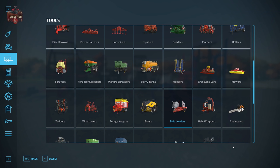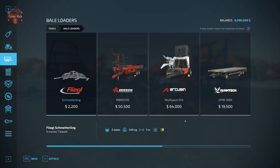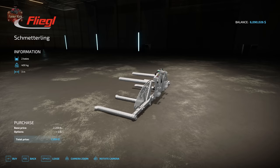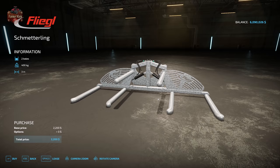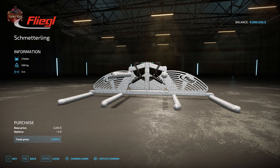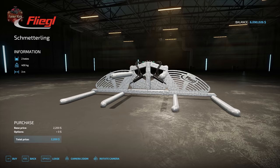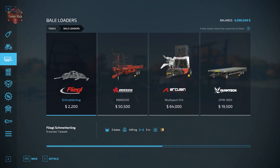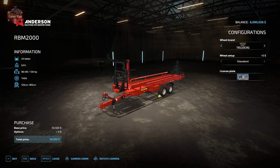Let's take a look where these are in the shop. Under Tools, go to Bale Loaders — this is where we find all of the bale trailers and the Flegal three-point hitch adapter. This adapter will connect to the front or rear of your tractor and transport two bales at a time. It works best with the smaller 125 centimeter diameter round bales; I would not suggest using it with a larger diameter bale as the post will get in the way and interfere when folded.